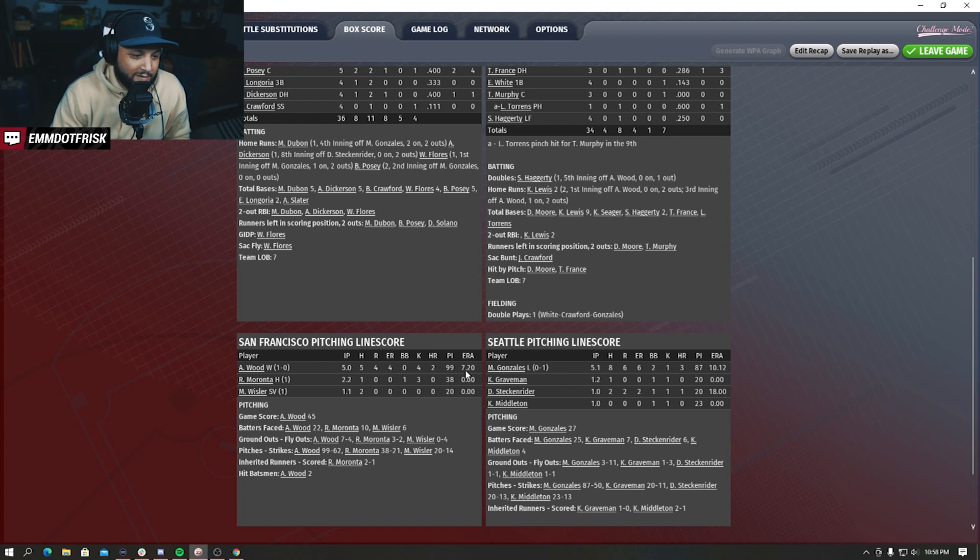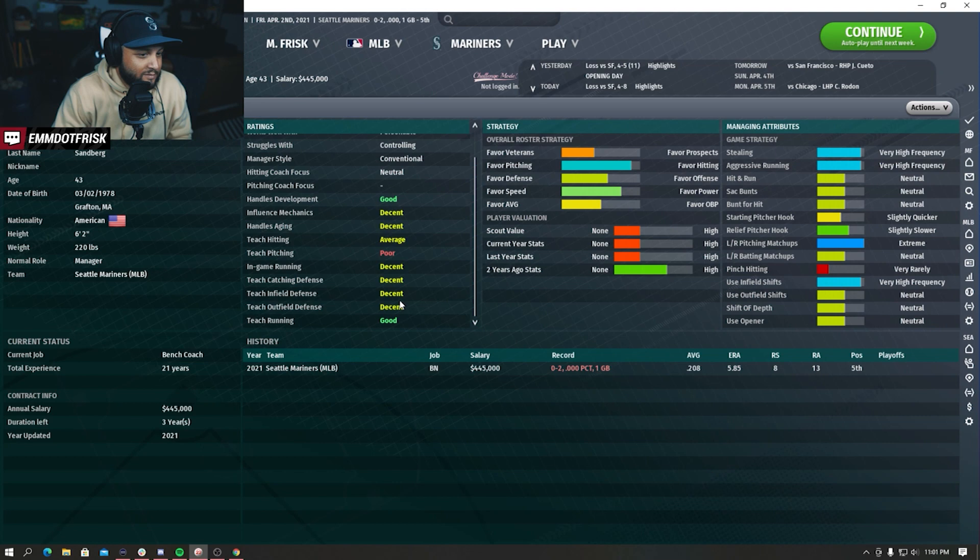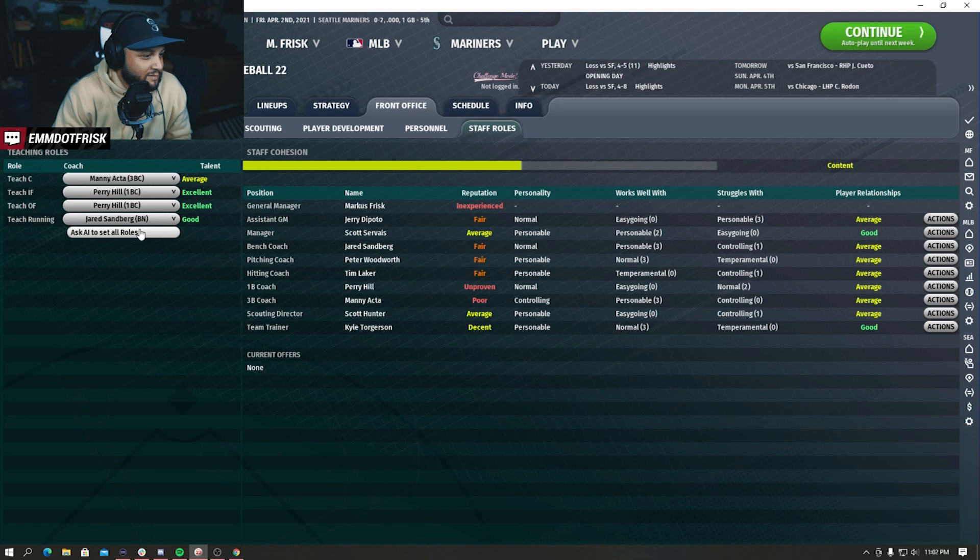When you look at the player card it'll tell you what they're good at - pretty decent at coaching stuff, good at teaching and running. We want the outfield to actually progress better because of the opportunity we have out there. Kyle Lewis, Kellnick, and Rodriguez. He wants to resign Paxton.